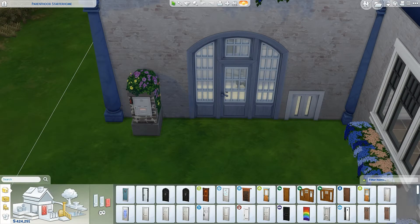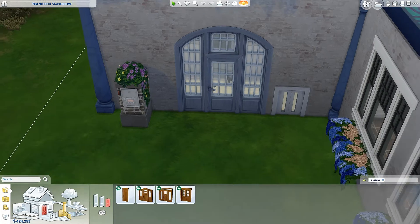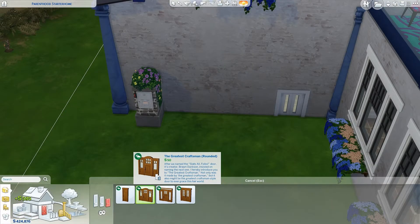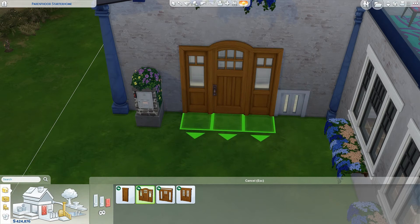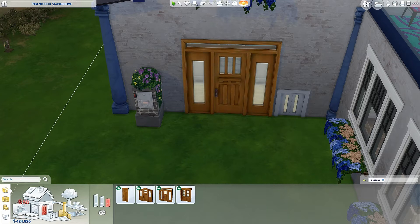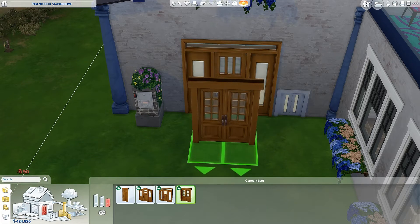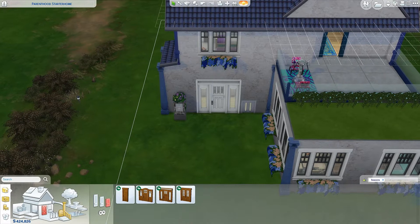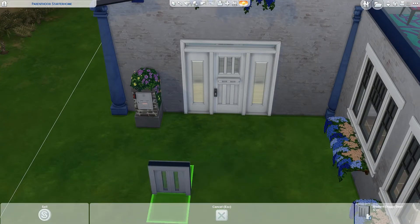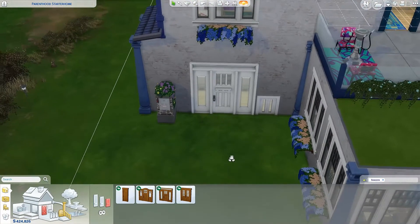Let's see what options we have for doors with Seasons. We have different doors — for the entrance door I want to have something big. I could take either this one or this one; I prefer this one, or maybe this one. This is too small for me. I'll use it here and I might change this door to a white one.